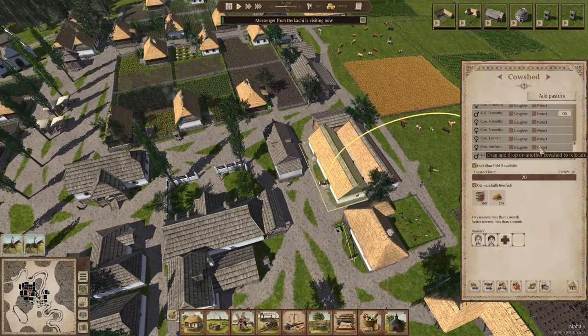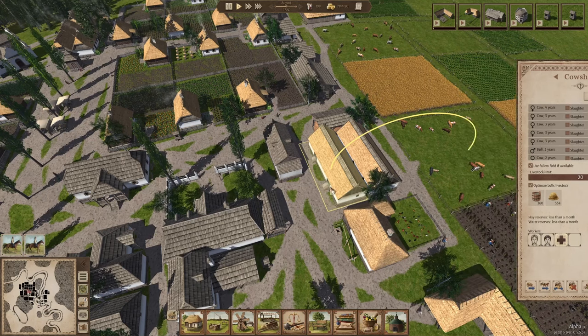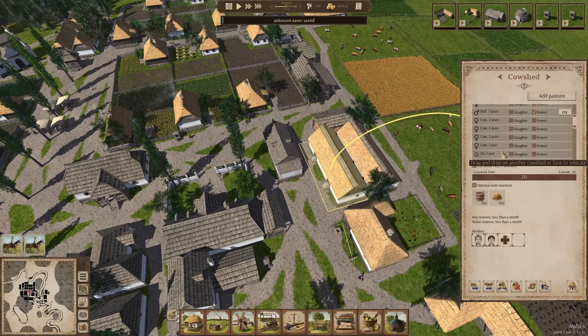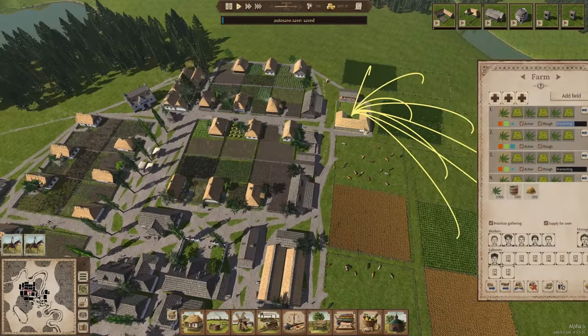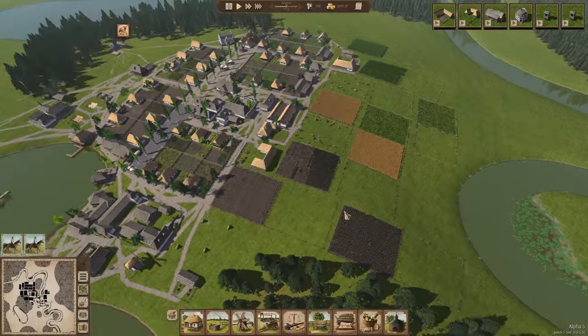There are my oxen — one, two, three, four, five, six. I just want to protect all of them so that we can assign them on this side. That's sorted out. We're going into harvesting season here and the crops are looking really good.